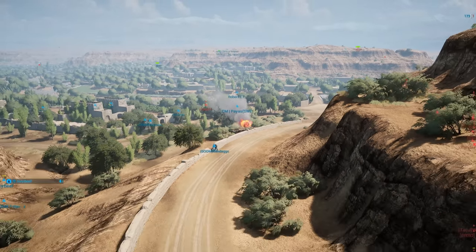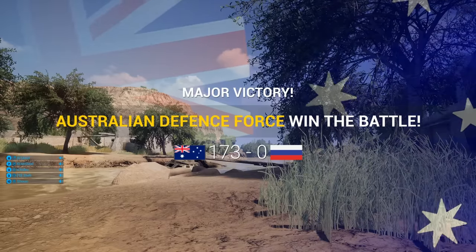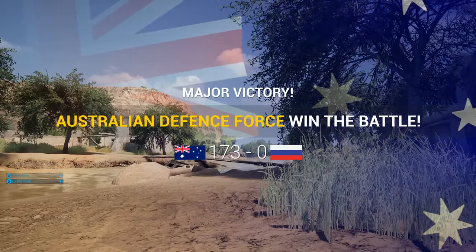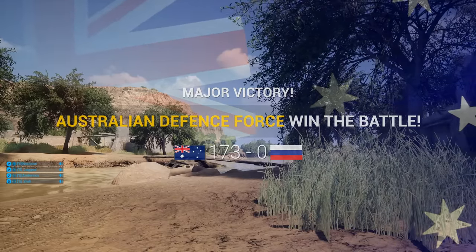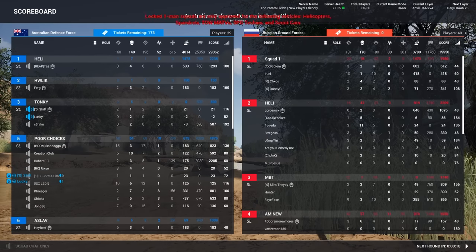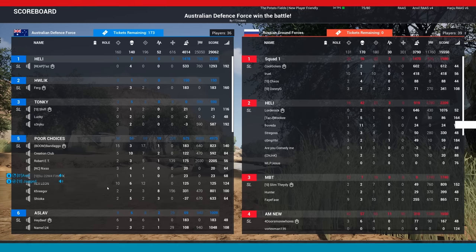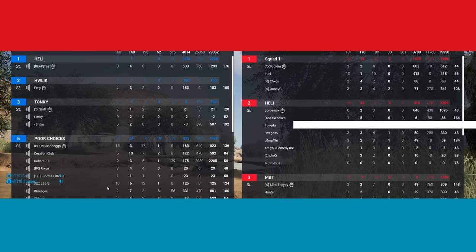There we go — one ticket left. 173 to zero. Aussies coming up with the dub! 160 kills to 131 — not that much of a blowout, but just a couple key vehicle kills and some fantastic infantry flanks getting some key FOBs. GG for the Aussies!